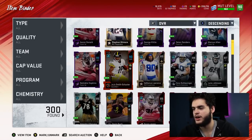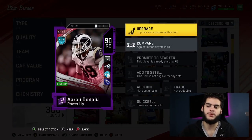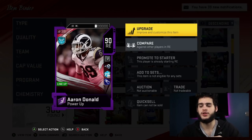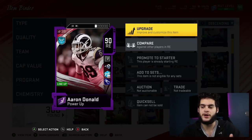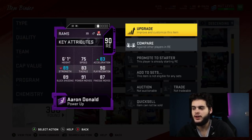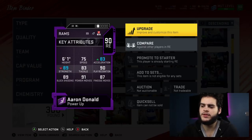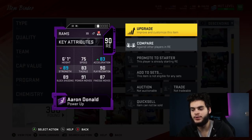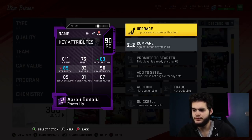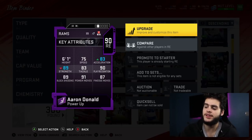First up is Aaron Donald. I think this is one of the best cards to power up in this game. He's at the bottom of the list only because his next card is limited time, so you have to get past that barrier. But he can get a long way with just a Power Pass and some training. His stats: 75 speed, 83 acceleration, 89 strength, 83 tackle, 90 play rec, 89 block shed, 91 power move, 87 finesse move. With all his chems, he hits every threshold — power, finesse move, play rec, block shed — and this is without a 90 overall.